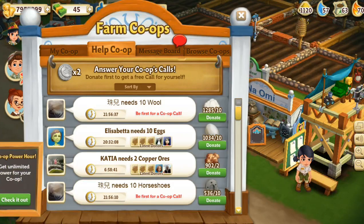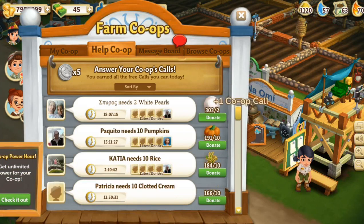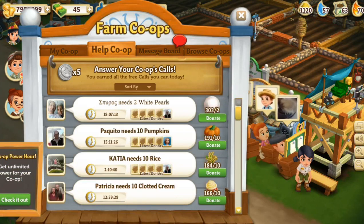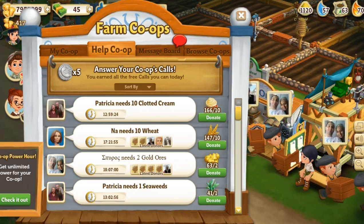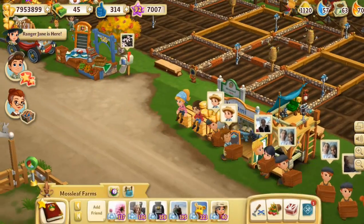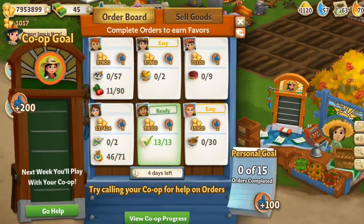Now I get to help out — some wool, sweet! We just joined a random co-op and I get to help out. I'll help out as much as I can because I feel bad for disappearing from my other co-op. That's the maximum number of calls I can help out with. The co-op starts next week. Now I'm tempted to leave that co-op because I'm shy — maybe I'll just have my own private little co-op again.